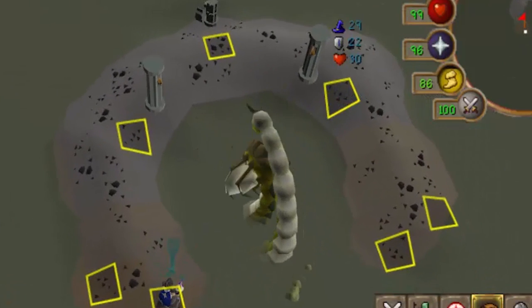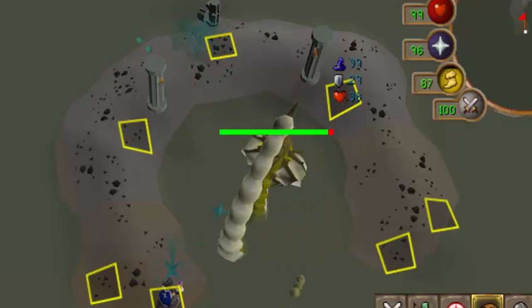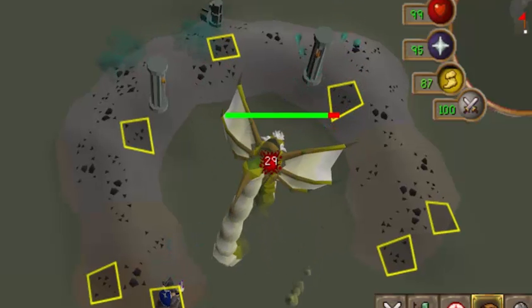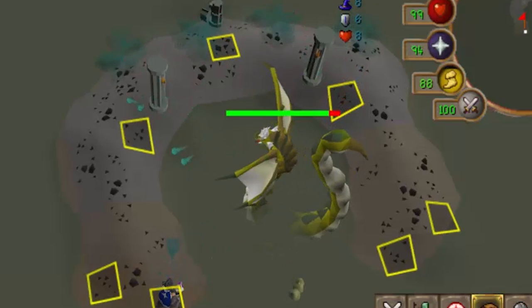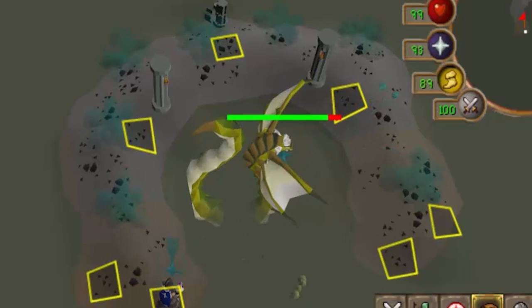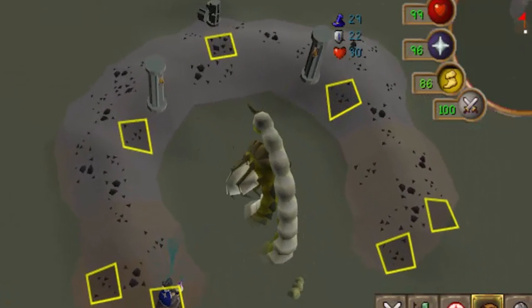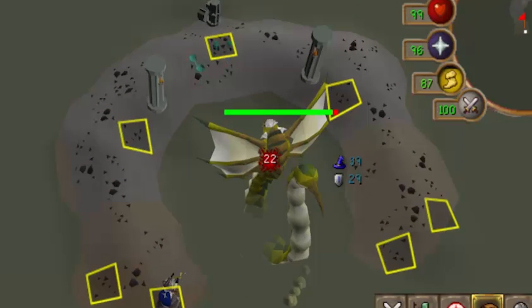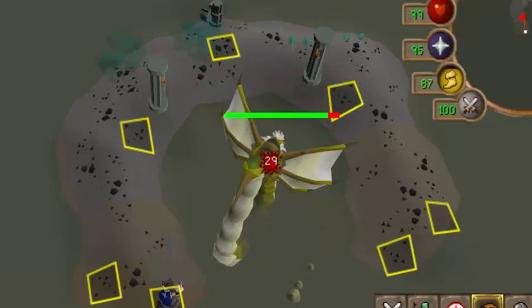Now let's talk about the different mechanics Zulrah has. The first is the venom clouds — Zulrah will frequently throw out venom clouds on certain phases of the fight, and these will deal rapid damage. They don't actually venom you, but they will deal damage very quickly if you're standing or running through them. As we go through the kill clips, I'll show you where to stand on each phase so you don't get hit by the venom clouds.